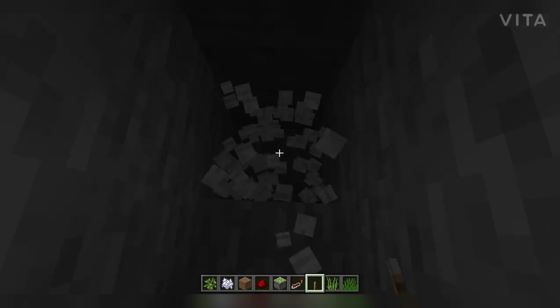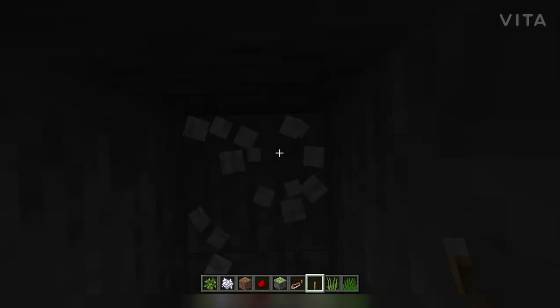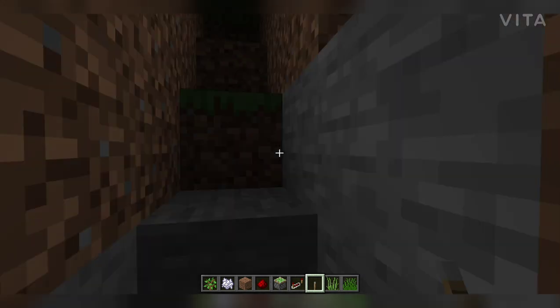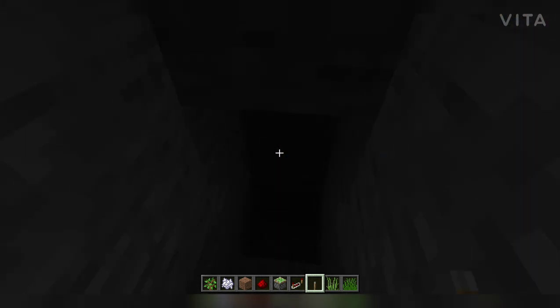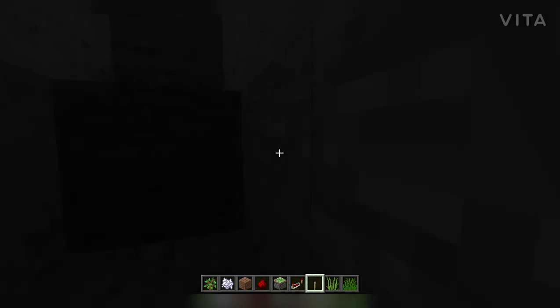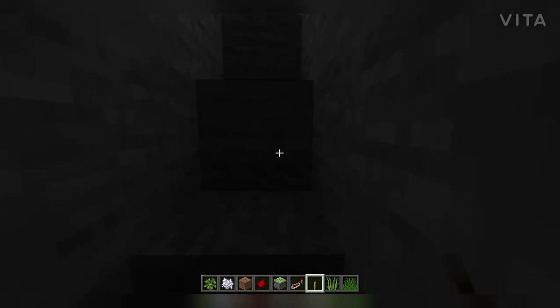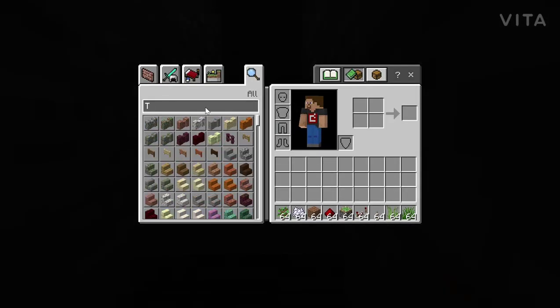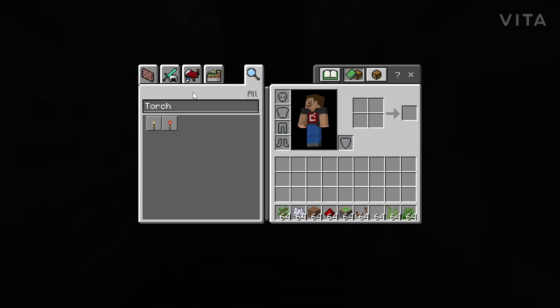We can go as much deeper as we want. This depth is actually fine. Now we can take a torch and light it up. This is how you make the system of the base. I'll show you some interior ideas now.